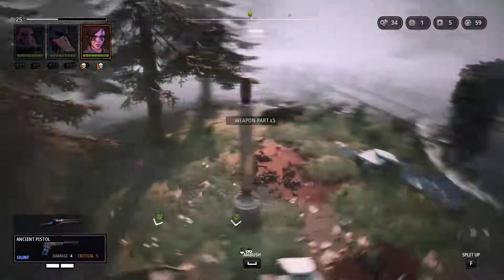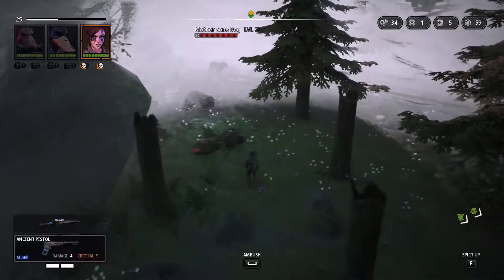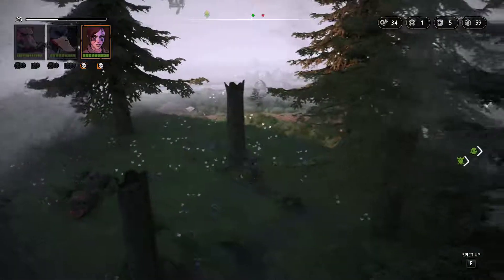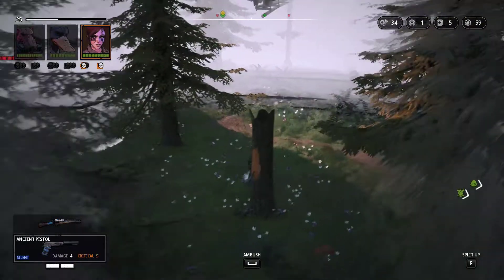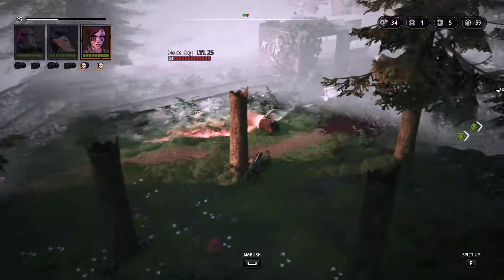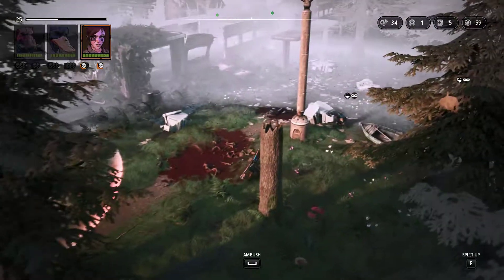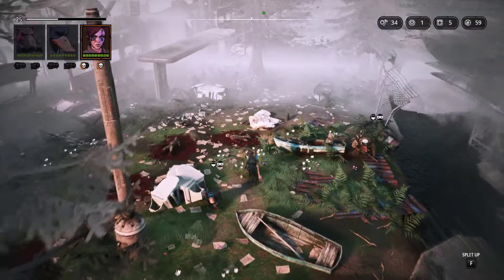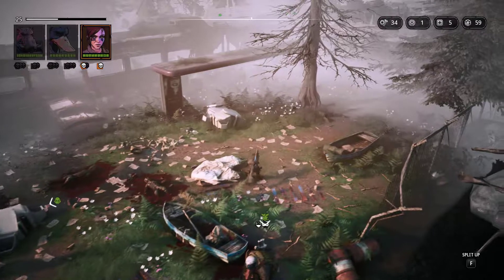I wonder how many we're taking on - there's obviously one I can see. Oh, there's a Mother Zone Dog, level 25, 30 health. There's another zone dog, so there's two zone dogs and one mother. We've taken on three before and it didn't really pose much of a challenge, so I think we've got a good chance here.